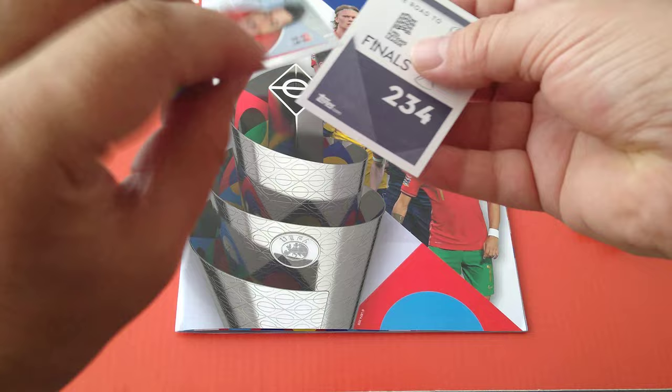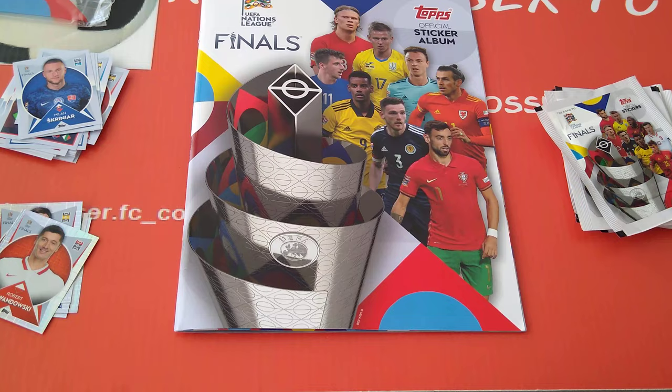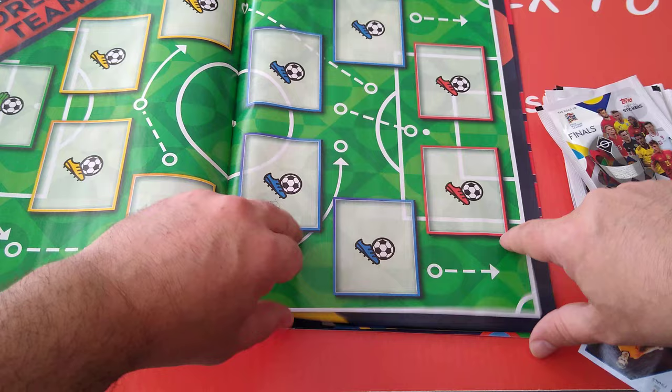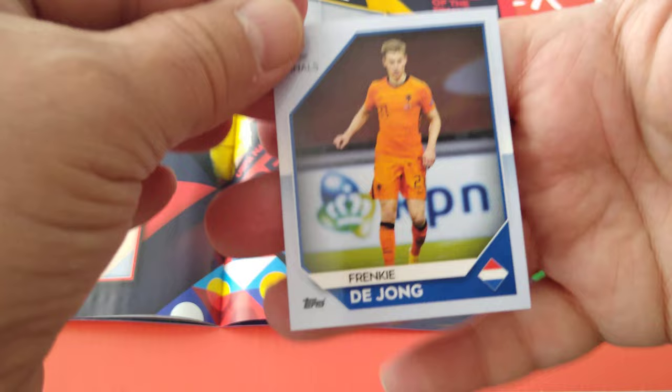Let's see those two here. 234 - I dropped him. Let's see where 234 is. It's going to be here, coming up next. Where is he? 234. Most minutes. Here we go - De Jong for Holland, Netherlands.